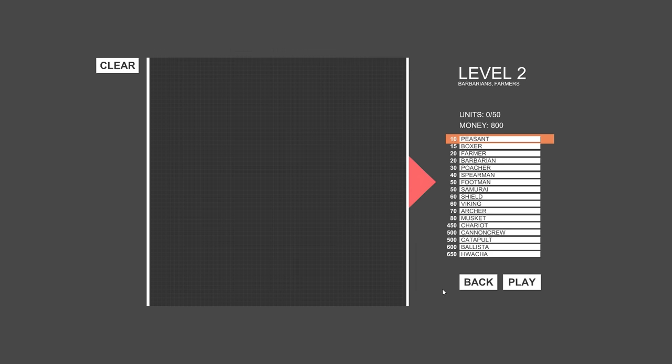Okay, so if I did all peasants I can only put a total of 50. Let's put some samurai — whoa, they're big. Let's do four samurai centered here. I have 600 left. Barbarians — let's do that. Oh nice, okay, let's just do this. This is like a proper army, look at that!